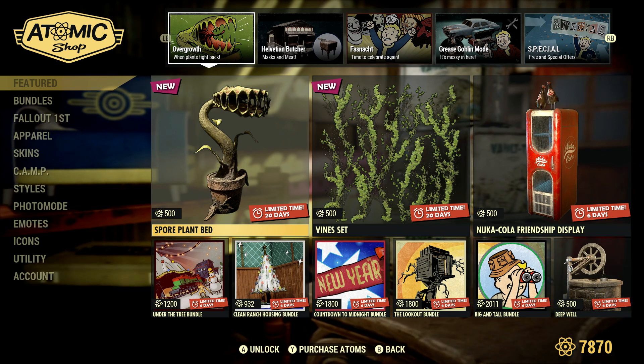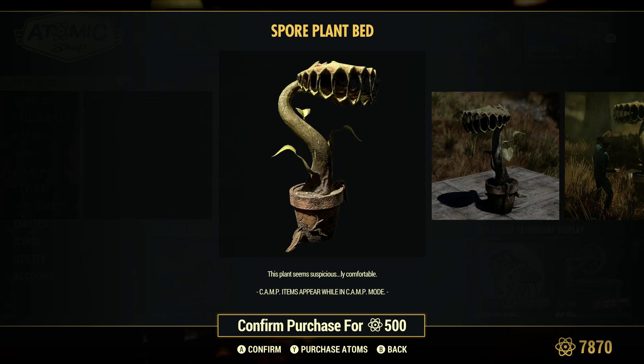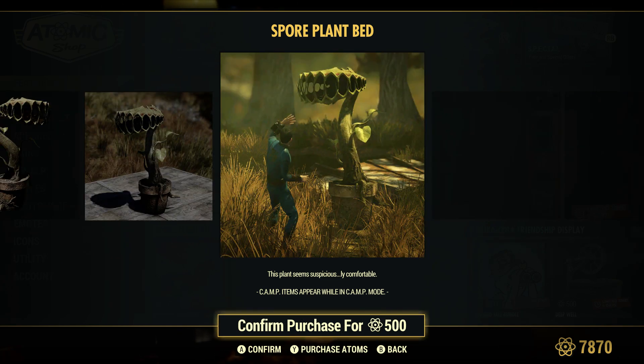All right, so this was just added into Fallout 76's Atomic Shop. I'm not exactly sure what to expect from this thing. As you can see, it states it's a spore plant bed. I gotta check this out.